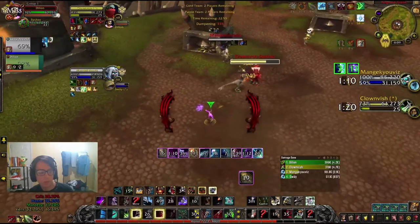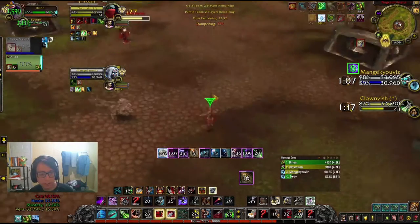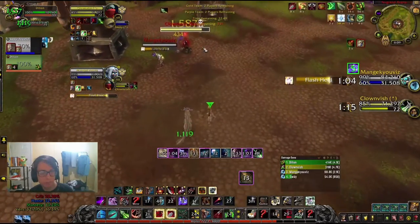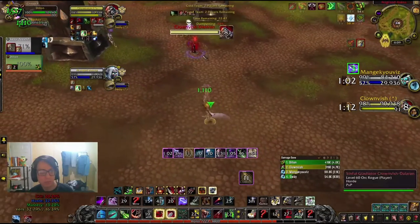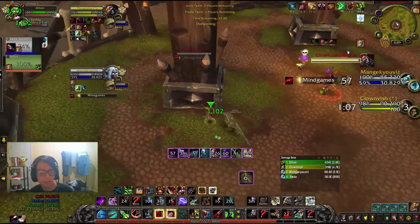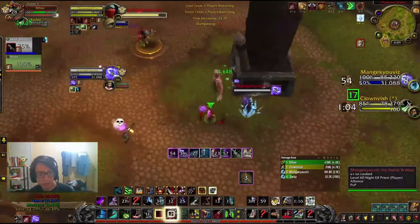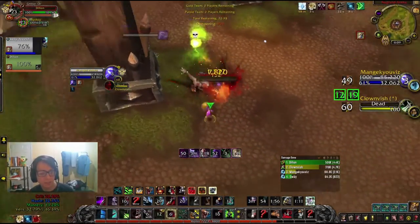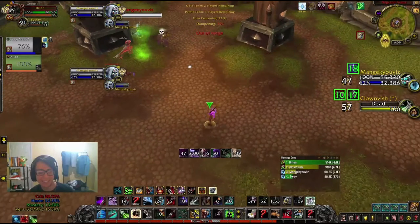I put Holy Ward on myself and it forces them both to walk at me. Dily makes an exceptional play — he recognizes that they're walking at me and creates separation because he knows that if the Rogue kidneys him he will die. So he disengages and stealths so the Rogue cannot connect. Then the Rogue looks to sap on the blind he threw, and this is a great steel trap — he steel traps Calvish on the sap into a flare so his stealth gets denied. He gets the full trap. I go ahead and stun Calvish and we secure the victory.